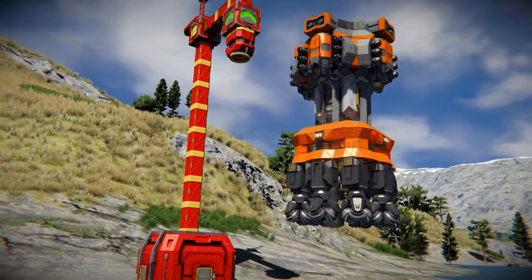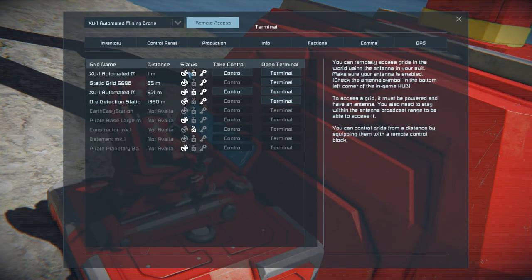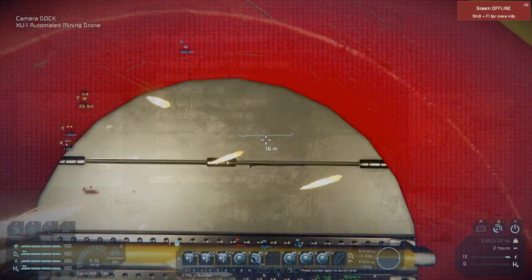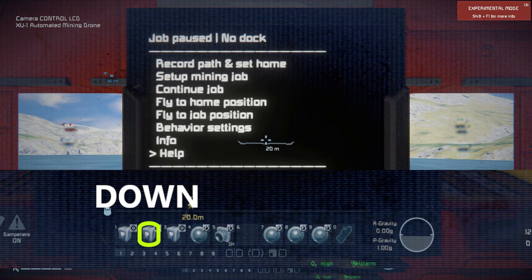Now the docking station is ready for our miner, so let's tell the drone where it should dock. Take control over the drone, fly to the docking connector and get close enough to turn yellow. Press 4 on the first toolbar, then select record path and set home, using 1, 2, and 3 on your keyboard.